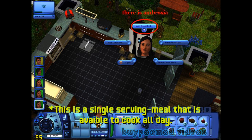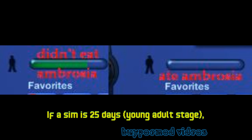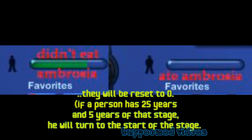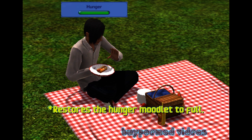Ambrosia is a single serving meal available to cook all day. It resets the sim's age to the start of that life stage — for example, if a sim is 25 days into the young adult stage, they will be reset to zero. It also bestows the divine meal moodlet, boosting their mood by 75 for an entire week, and restores the hunger motive to full. Catch ya later on how to make ambrosia in Riverview.